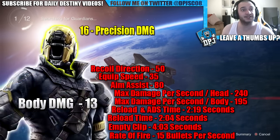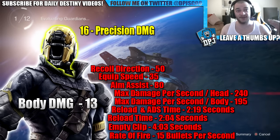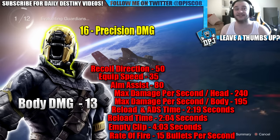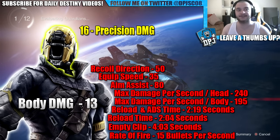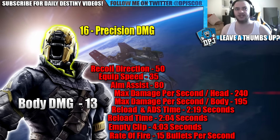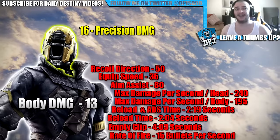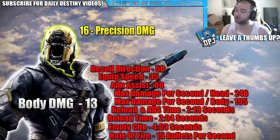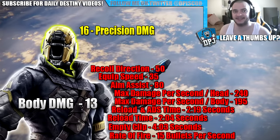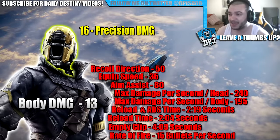Some in-depth stats I've researched: this weapon shoots 15 bullets per second - incredible rate of fire. It does 13 damage to the body and 16 damage to the head. It empties its entire clip in 4.3 seconds. Reload and ADS ready time is 2.19 seconds. Damage per second to the body is 195, and to the head is 240 - so it'll drop somebody in easily under a second. Aim assist is 80, equipment speed is 35, and recoil direction is 50.